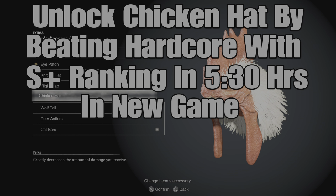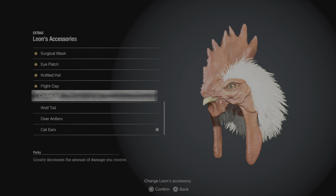The next item you don't necessarily have to have, but it will make things easier — that's the Chicken Hat. To unlock it, get a Hardcore S+ ranking: same rules but five and a half hours, and you can save as many times as you want. It greatly decreases the damage you receive, which definitely helps since enemies hit hard in this mode. The big difference is you also get auto-save in Hardcore, whereas Professional mode has no auto-save. Not 100% necessary, but it'll make your time a lot easier.